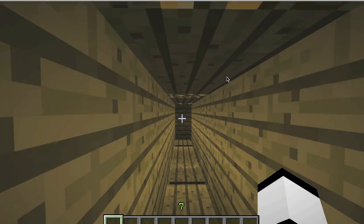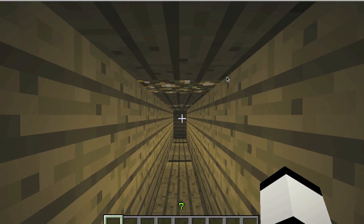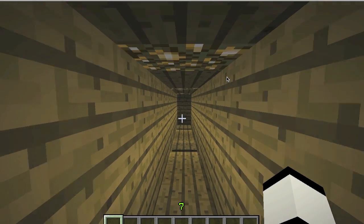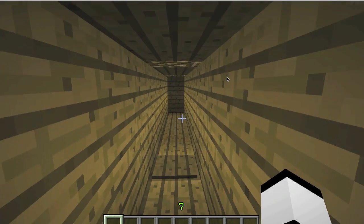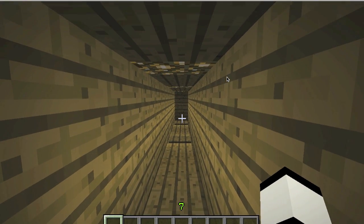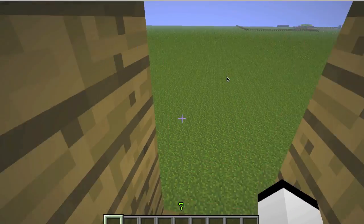I just have it hooked up right now to a simple door that will open when I sprint across but not when I walk across. This can also be used as a pressure plate activated door that cannot be activated by mobs, because mobs cannot sprint. So right now I'm just going to walk across and show you guys what happens. Nothing. All right, now I'm going to show you guys what happens when I sprint across. And there we go.